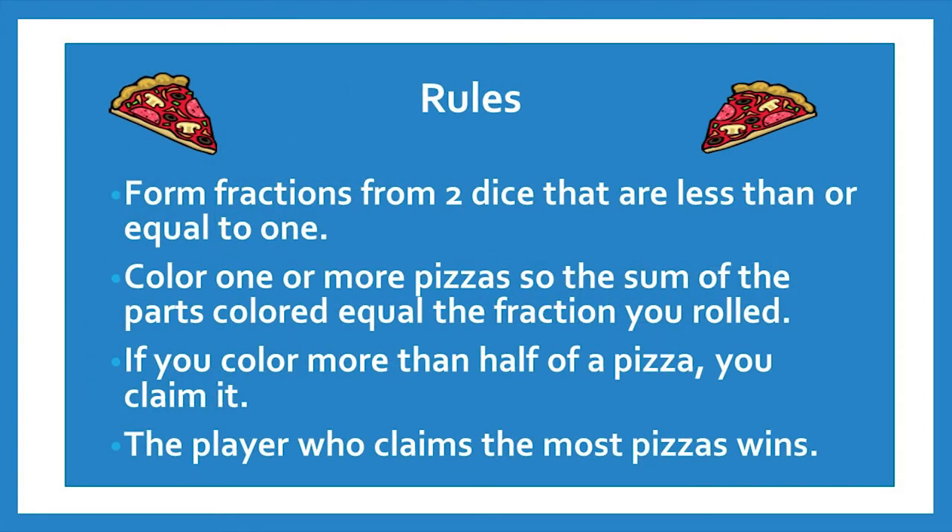On your turn, roll the dice and make a fraction that is less than or equal to 1 from that roll. Color in one or more pizzas so that the parts you colored add up to the fraction you rolled. A player claims a pizza if the player colors more than half of it.